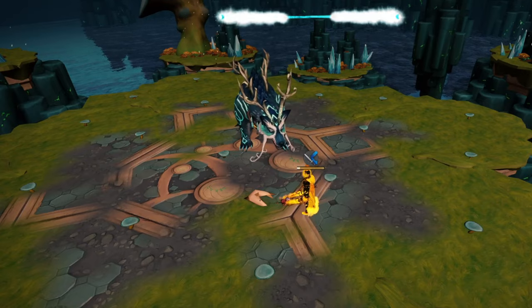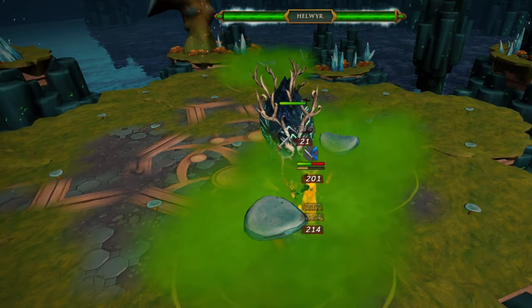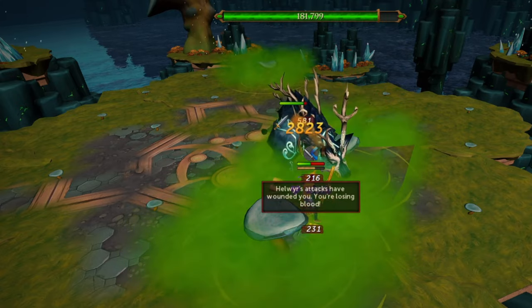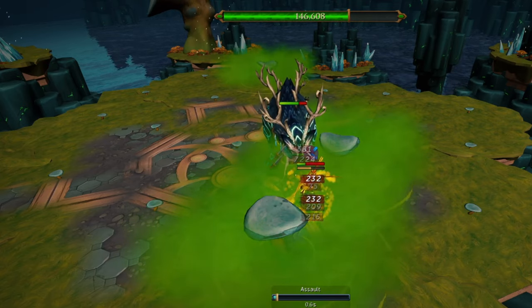Hellweir has this mechanic called the Eights of Nature that spawns mushrooms which do constant, hard, typeless damage for the whole fight. If one of these hits you at the beginning of the fight, it makes it very hard to AFK the boss consistently, especially with high kills per hour and a legendary pet.